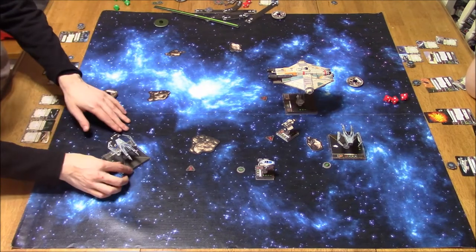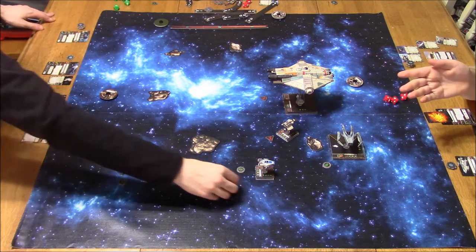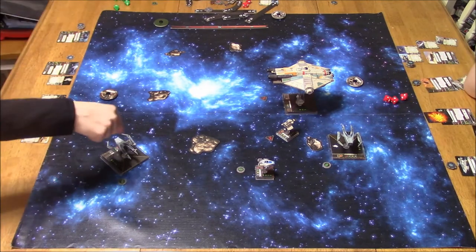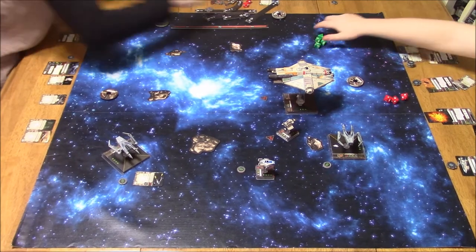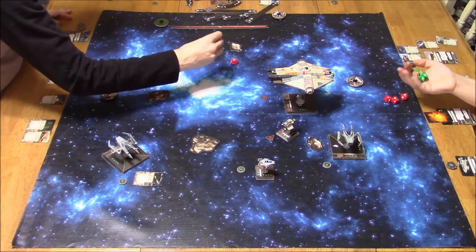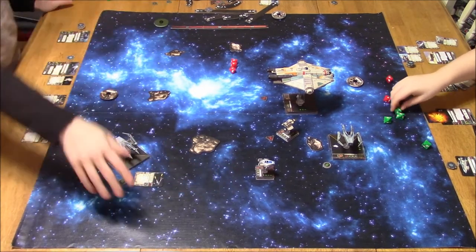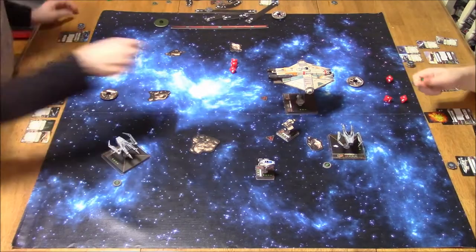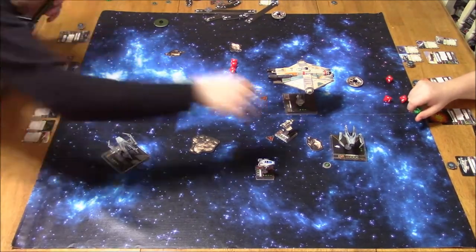Here I am turning. I'm at range 3, so I'm going to take a focus — I've got Mangler, so range doesn't really matter. Mangler is range 1 to 3. I decided to use that first: 3 attack dice; he's got 4 because of stealth device. Changing a hit to a crit. And it looks like no damage done. Oops — bumpage.